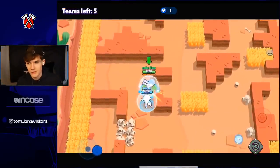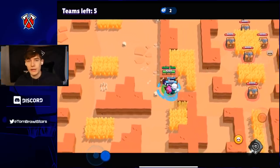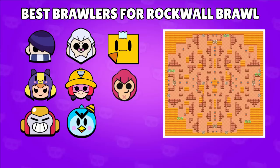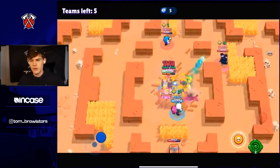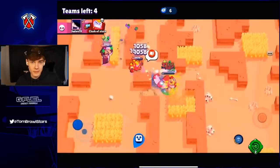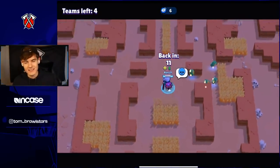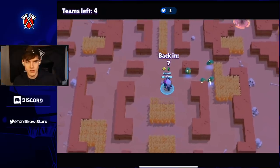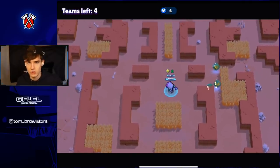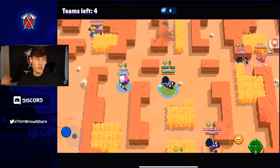Jumping into Rock Wall Brawl — this is a similar meta to Skull Creek with a lot of walls in the middle and more open outside. The best comp is Byron and Edgar. If you don't have Byron, Colt works very well, or you can go Jackie and Edgar — a bit aggressive but could definitely work. Spike could maybe work here too. I'd be really careful about going throwers on any of these maps because everyone is going to be playing Edgar. Surge is also a good pick because you can gadget away when Edgar jumps on you, or use your super to knock him back.